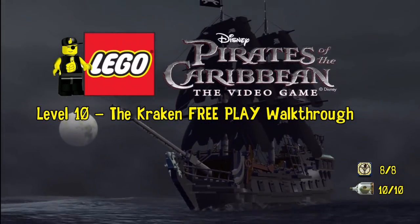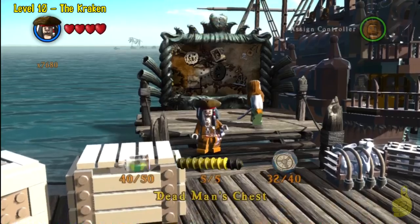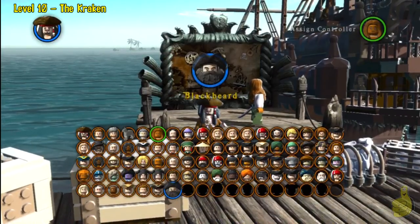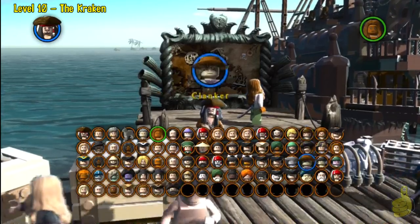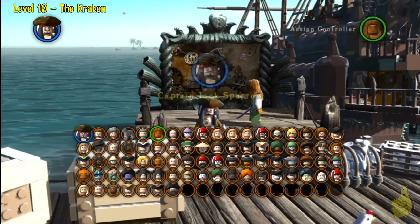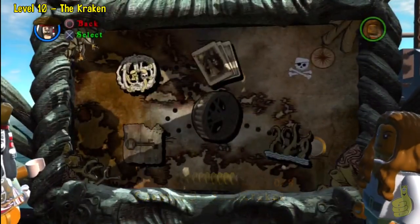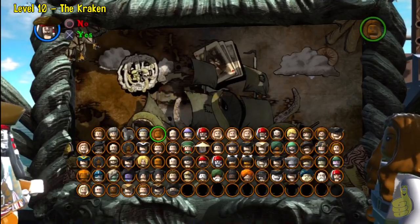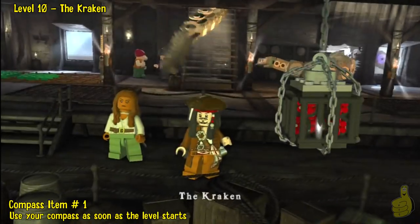We're going to grab all eight compasses and all ten of the minikits. Real quick before we get going, let's take a quick peek at a couple of characters you might need along the way. Blackbeard being one of them — we recommend you beat the story mode. You're going to need Serena or Phillip, and it never hurts to have Blackbeard because he's usually got a couple of items in all of these. Make sure you beat the story and at least have Blackbeard.